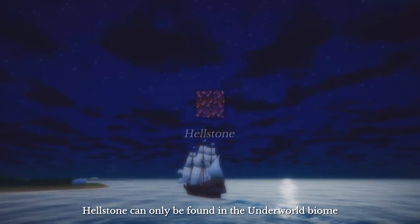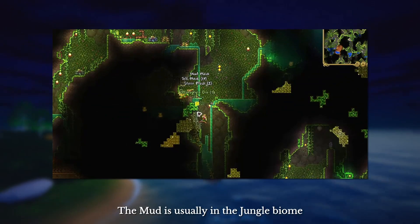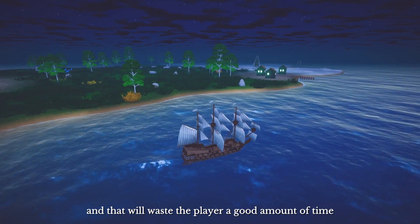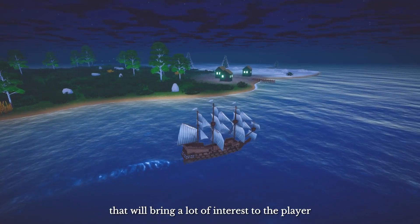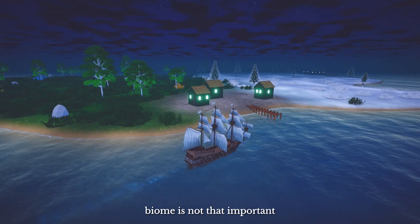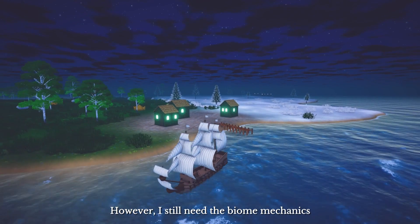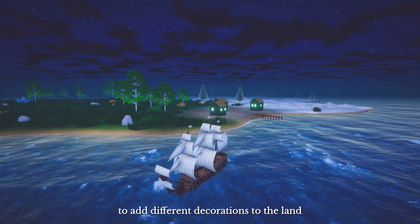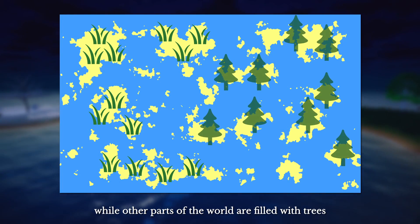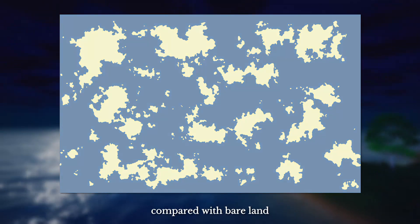In Terraria, hellstone can only be found in the underworld biome, and mud is usually in the jungle biome. In order to collect different resources, one has to visit all the biomes in the world, and that will keep the player busy for a good amount of time — bringing a lot of interest. As a sea sailing game, biome is not that important because the player spends most of their time on the sea. However, I still need biome mechanics to add different decorations to the land. For example, some lands would be covered by grass while other parts of the world are filled with trees, which makes the game look much better compared with a bare land.